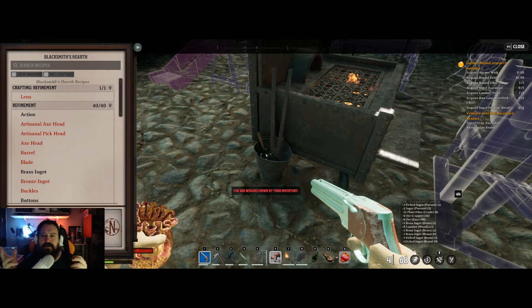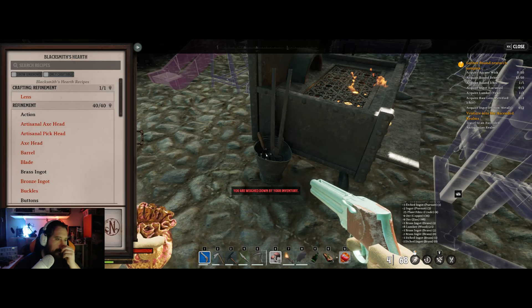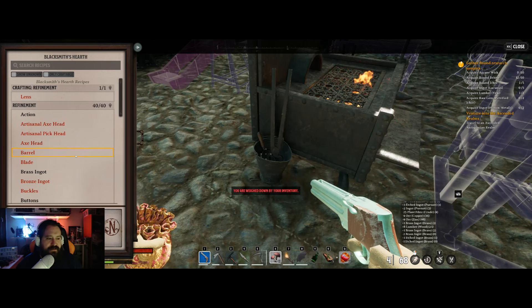If you've reached Nightingale's end game and now have these excellent benches — the saw table, excellent upgrade bench, and all the others — you will see that you need an etched alloy ingot.